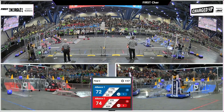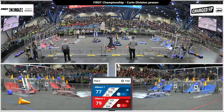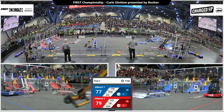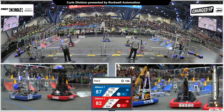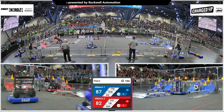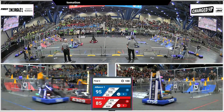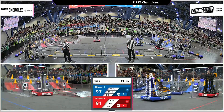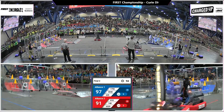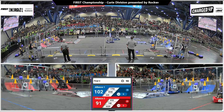Here comes 148. They've got themselves a cube scoring in the top row. 818 bumping into 649. 649 picking up a cube off the ground in the substation, coming out, bumping into their Alliance partner. Collecting a cone, and off they go. 818 scoring a cone right there with Buck's Wrath. Red Alliance now 91, Blue Alliance 97 — a slight advantage.